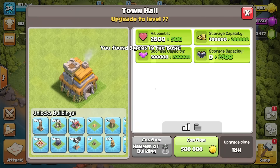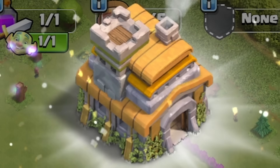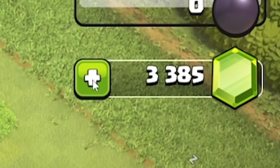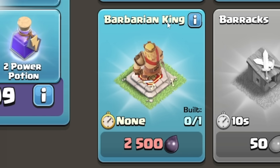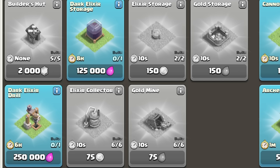Now it's time to upgrade the Town Hall. 500 quid — but look, Town Hall level 7! Now those walls cost me a lot of my gems, we're down to just 3,000 again. So I think it's probably sensible to get another 14,000 gems.